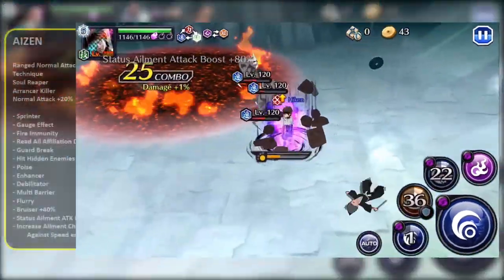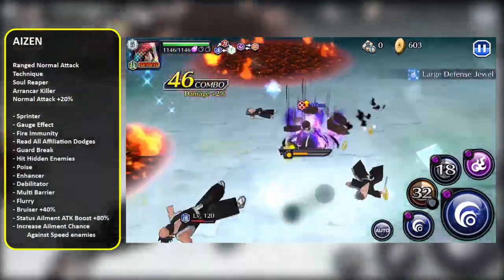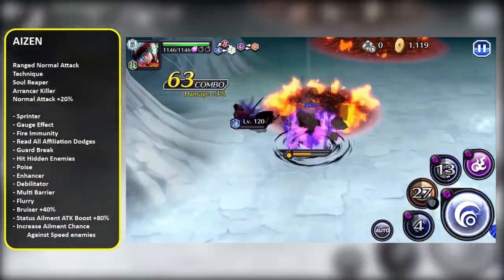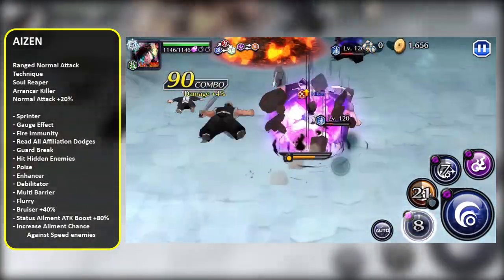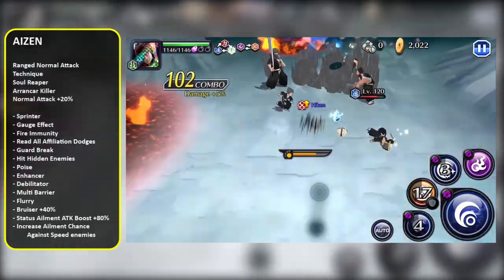Starting off with Aizen. This character is the most exciting character in the banner, in my opinion. He's got a huge list of skills, but it's really the way that these skills work together that makes this character so good. Looking at his normal attack damage output, because he's a ranged normal attack character, he's got Flurry Plus 1 — so normal flurry right off the bat.